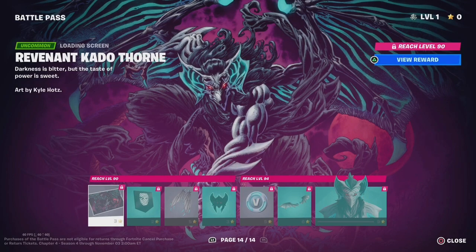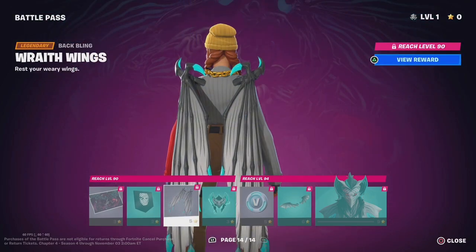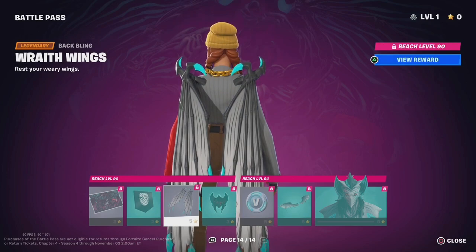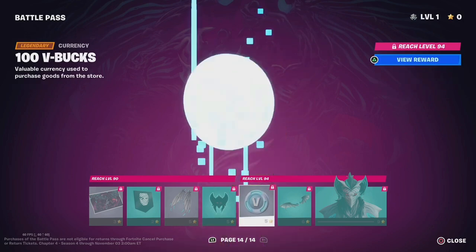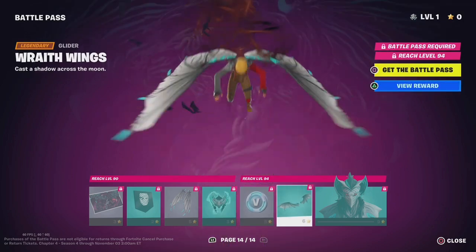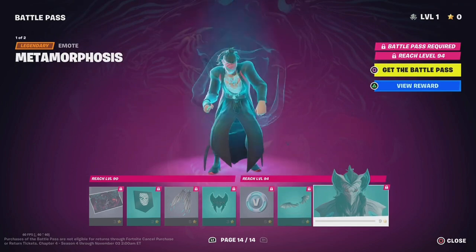Oh my. Banner Icon, Wraith Wings, Vampiric — bro is a vampire. 100 V-Bucks, Wrath Wings, Metamorphosis.